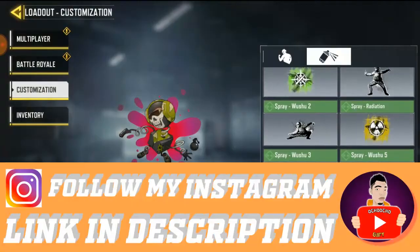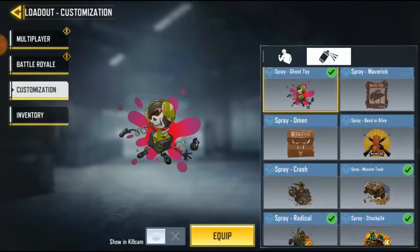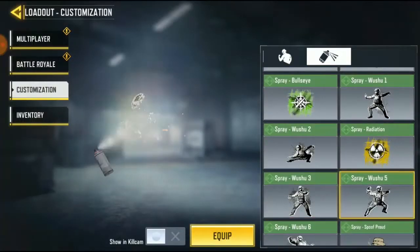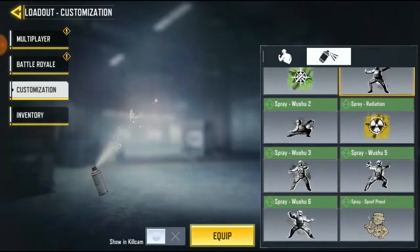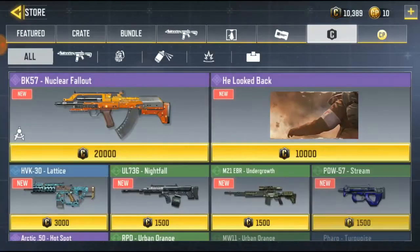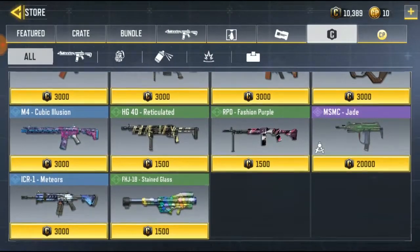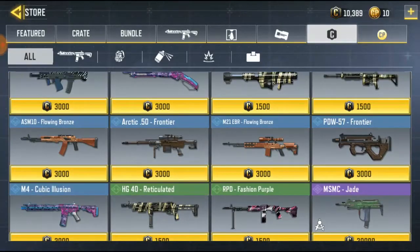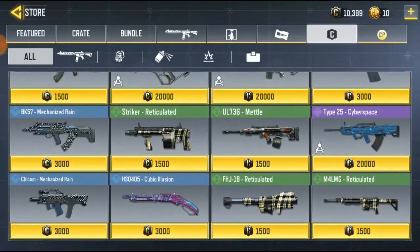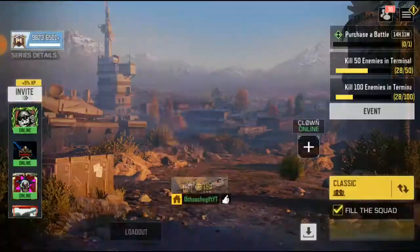This is where you have every spray in the match. If you don't have any spray, you might have a free COD Mobile spray they give when you start. But if you don't, go to the store and go to credits — there might be a spray there. Don't worry because the store is always being updated, and COD Mobile puts new stuff in the store regularly.